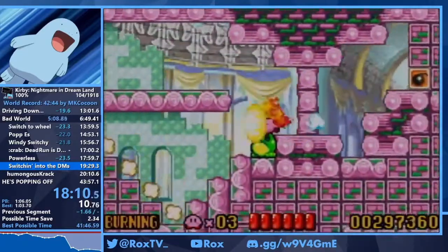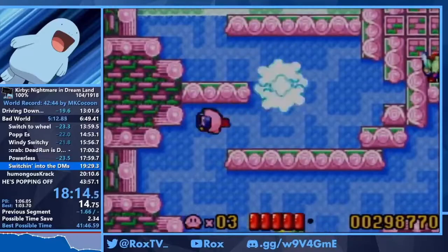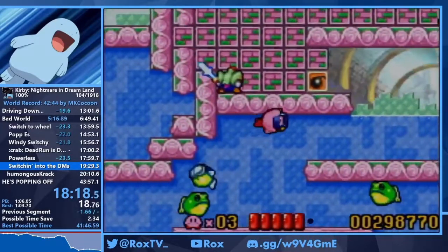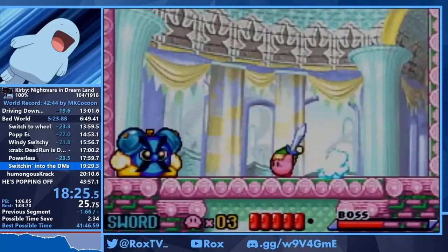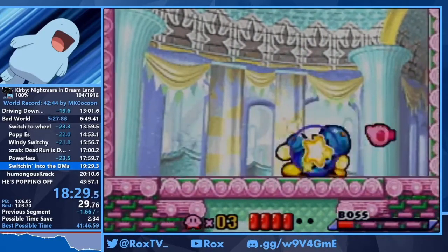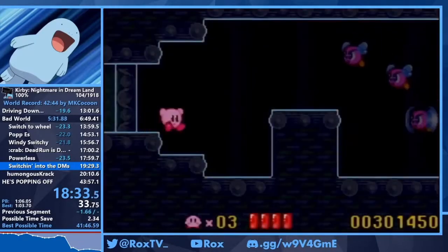Right here is 4-6 — another notoriously not fun level in the run. These frogs are completely random in where they go. The first one gave me a bad pattern, the second one gave me a good but scary pattern. Now we grab the sword knight. This is TikTok again — TikTok gave me the slide-to-the-DMs pattern where he just does the tango, turns around, and slides back.